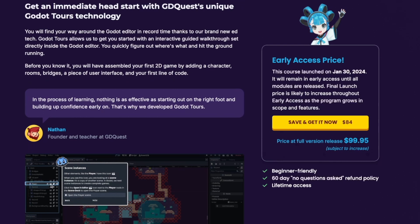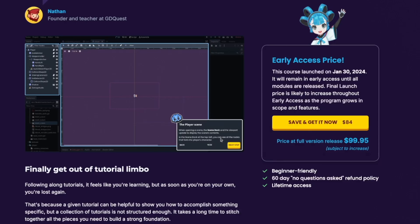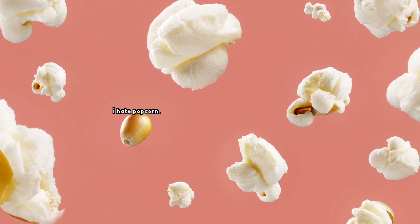We are talking about GD Quest's Learn 2D Game Dev course, which is $84. Definitely not free. So with this not-free price tag, you are getting a plethora of fantastic content. But let me back up here just a little bit. So let's say that you're like, Dylan, what in the heck are you even talking about? What's a GD Quest? What's a 2D Game Dev? That's okay — just calm down, grab some popcorn, take a seat, get comfy.